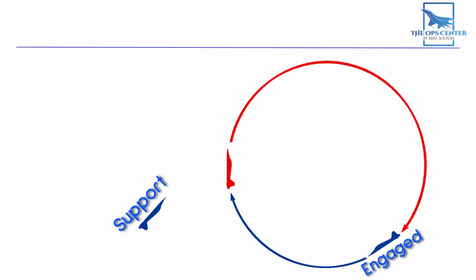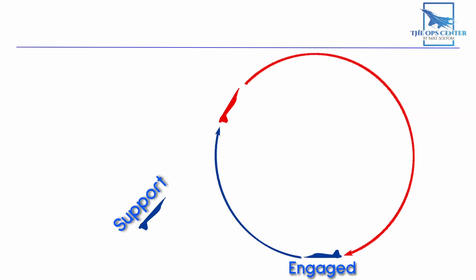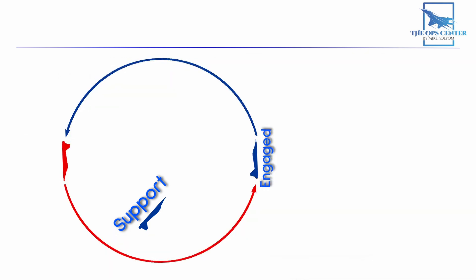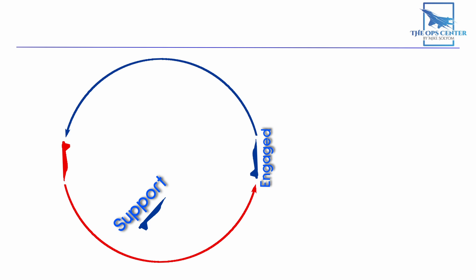In Loose Deuce, you can expect the support fighter to get the kill more often — this is the opposite of double attack, where the engaged fighter was the one that worked exclusively on getting the kill. Remember, this is all about predictability. The bandit must be kept on a steady game plan long enough for the support fighter to move in for a kill. This is especially important when only rear-quarter weapons like IR missiles are available. The engaged fighter needs to keep up steady and unrelenting pressure without pulling any risky maneuvers that might cause the bandit to change plans, like a reversal. When the bandit changes geometry, the support fighter has to start over, which extends the time it takes to get the kill.